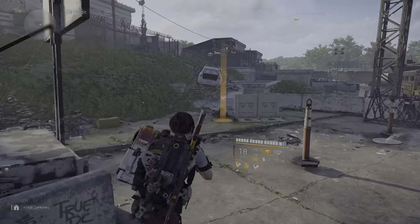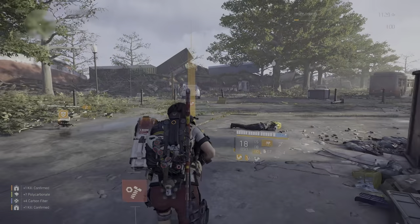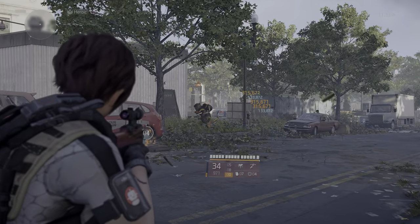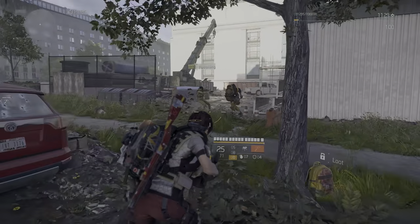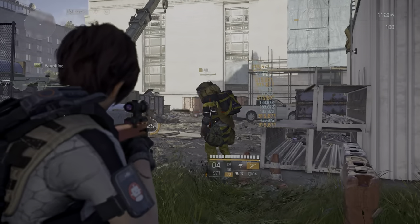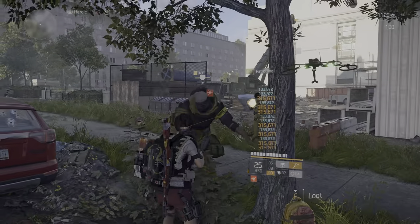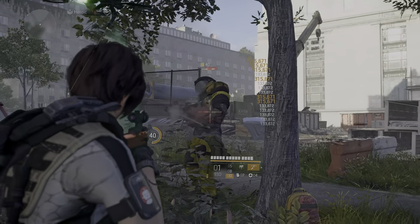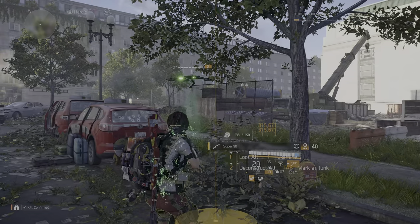Those enemies didn't have any elites with them and weren't really shooting at me — not the best example. Purples are going to be your biggest threat since elites have their damage reduced by 80% and reds are generally fairly weak anyway. Purples you do have to worry about and they should probably be your priority. Here we have a hammer guy — he does a chunk of damage, but the healer drone is keeping me pretty safe.